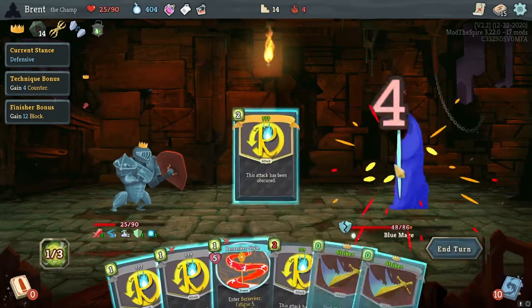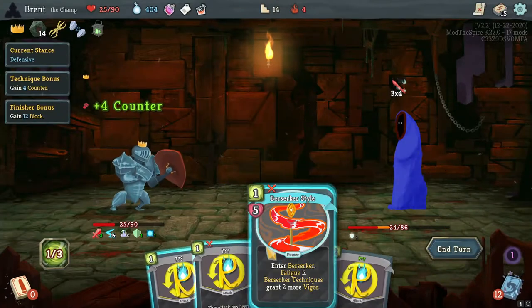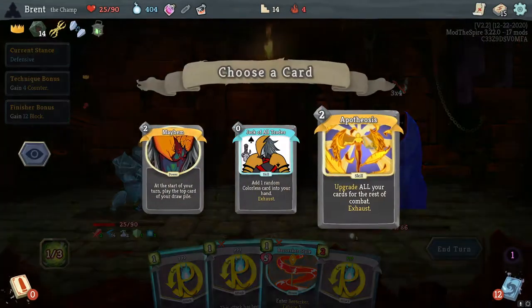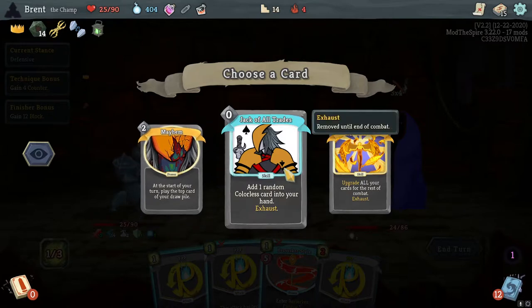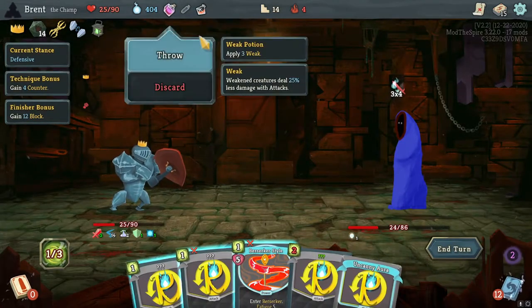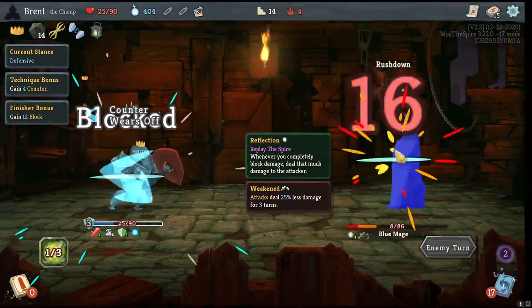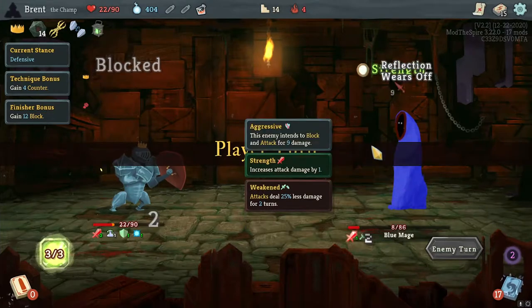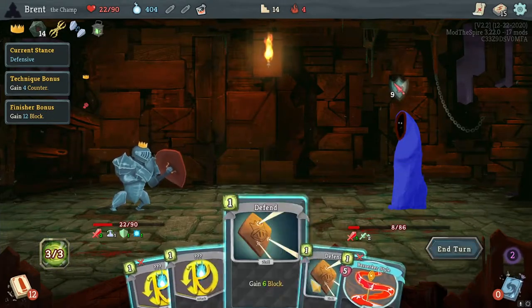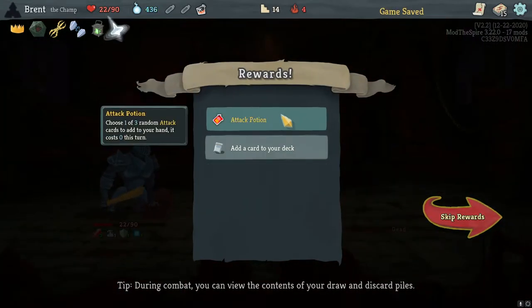He's doing 12, I have all attacks here I think. I guess we go for the Weakness motion and let Cloak Clasp block first. He's almost dead so we'll get through this — these should be all attacks. Unceasing Top — okay.